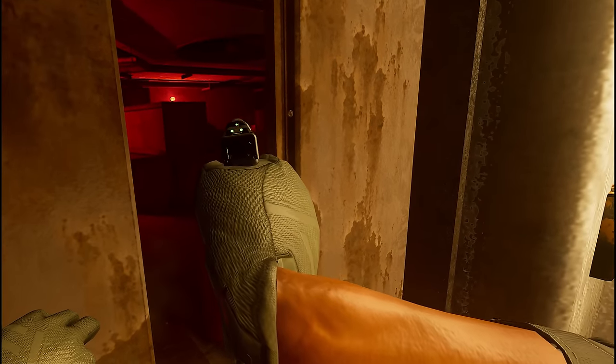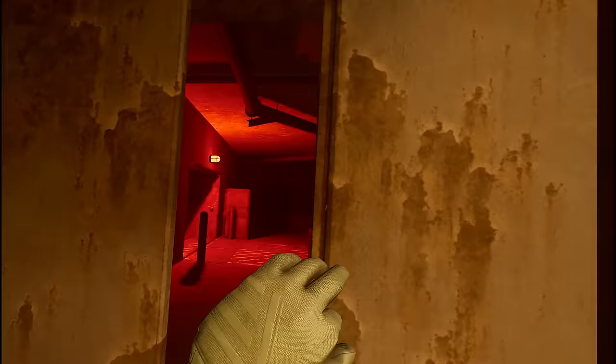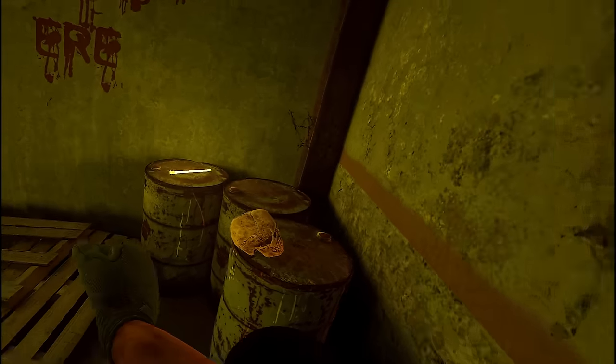Let's move over to missile silo. The spawn for Yorick's skull can be found by heading to the second floor of missile silo. Go through the sector 6 room and in this hole in the wall in the very back, on top of these barrels, can spawn Yorick's skull.